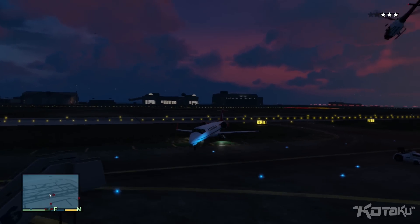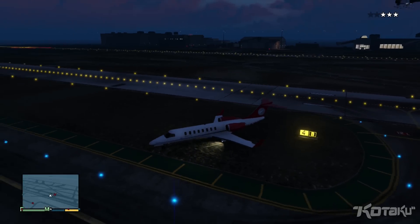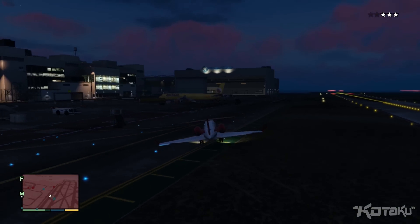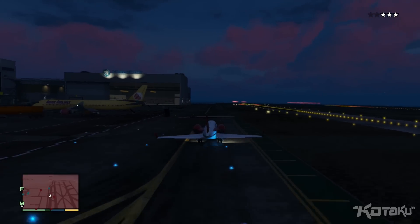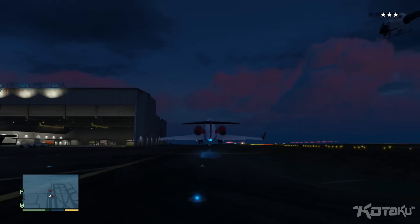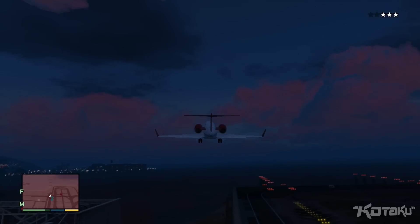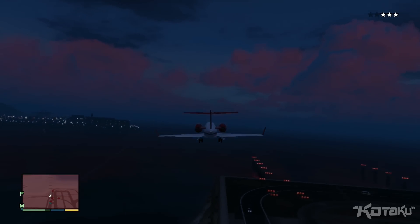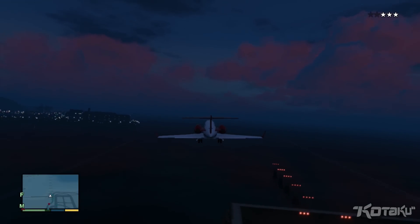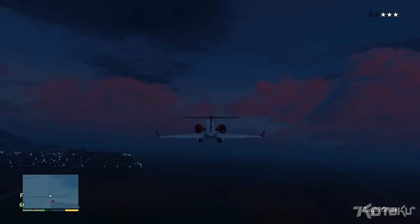The controls on the plane are the same as on the cars. The only difference is that the rudders are on the bumpers for turning, doing your little K turn here to take off. Then we can just go off this taxiway, and we're pretty much home free at this point because the helicopters can't keep up and the cop cars certainly can't. So you just fly out onto the ocean and your wanted level will be gone momentarily.